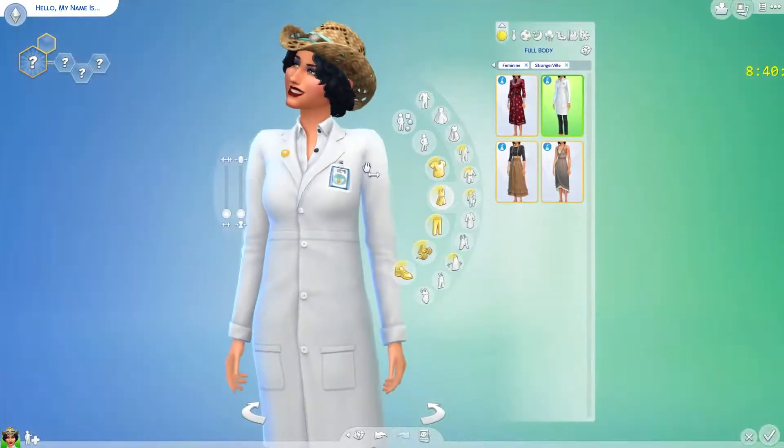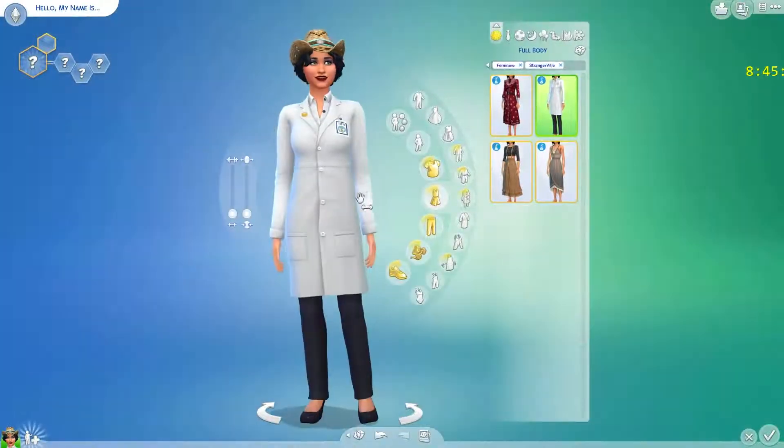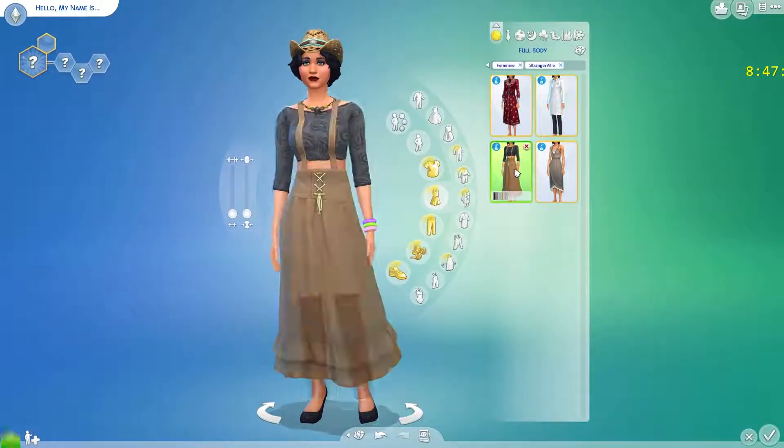You could also pretend it's a doctor's coat — I think that world icon says scientist, but you could pretend doctor too, seeing as the doctor outfits aren't normally unlocked in CAS.